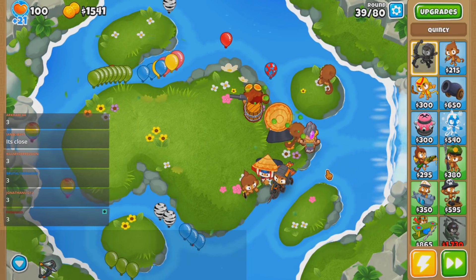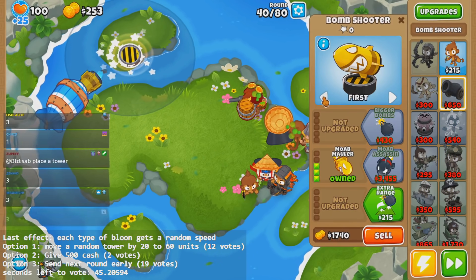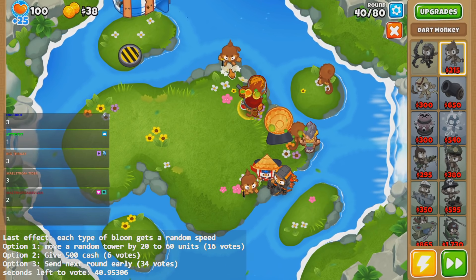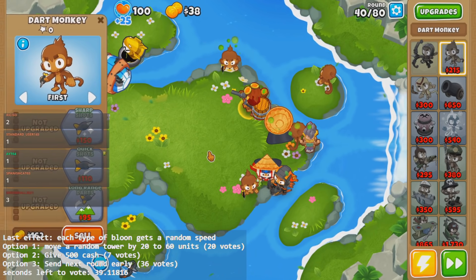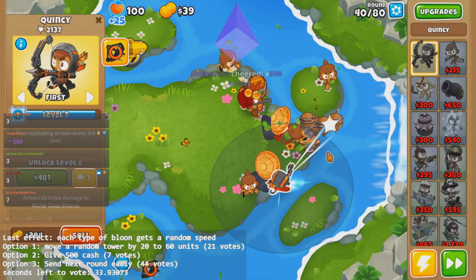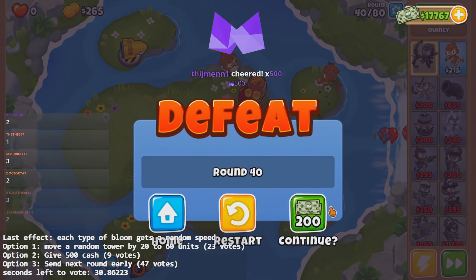Speed it up — I want to get round 40 over with. Mauler? Place a tower? Cave monkey? You evaded me. Alright, Quincy — we should be good here, right? What? That didn't work? Okay, continue 2 of 3. How is this not good enough?